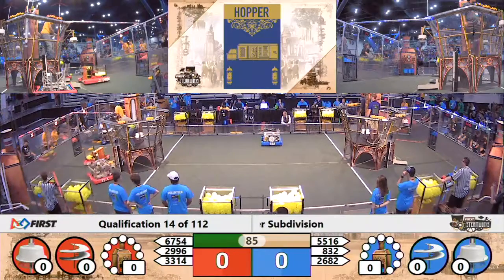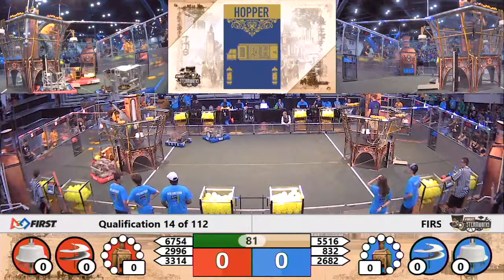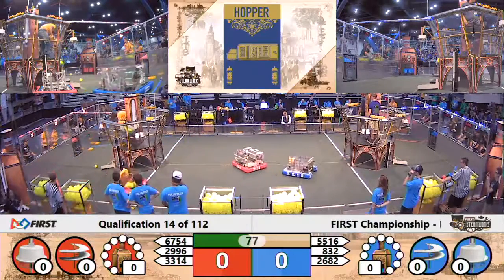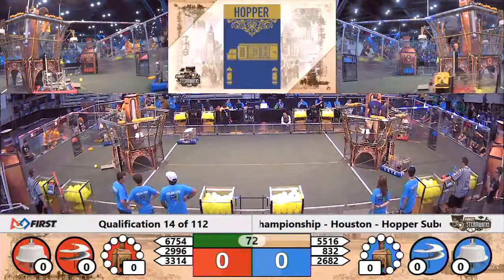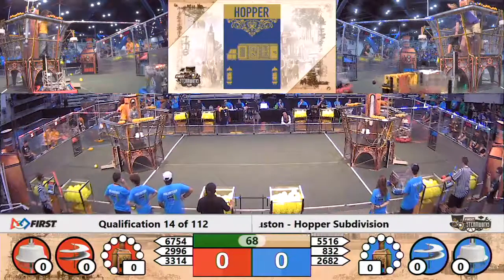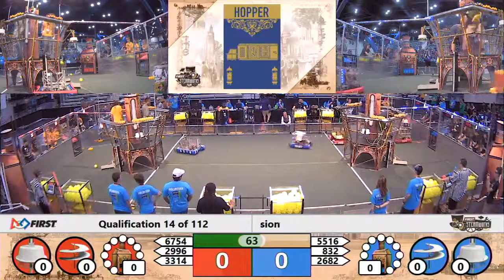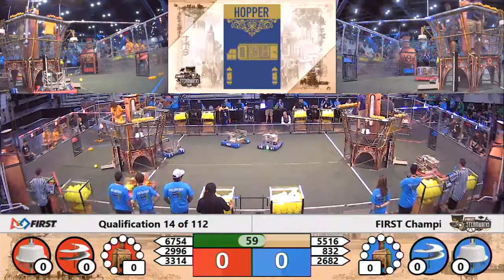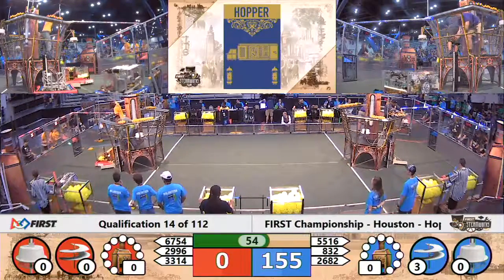Two Blue robots back to collect. All three red machines still around that airship. 33-14 drops off another gear, as does 2996, Cougars gone wired, and the Mechanical Mustangs heading back to collect. Boneyard Robotics lined up at the rear — they now have the gears they need to spin up rotor number three. 40 more points added onto the Blue Alliance score, and they take the lead with just under a minute left in play.